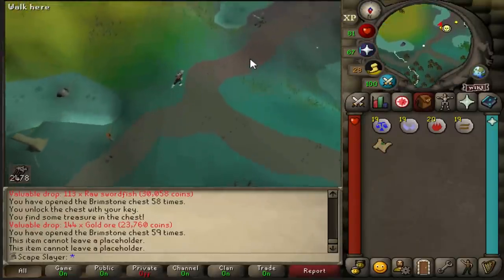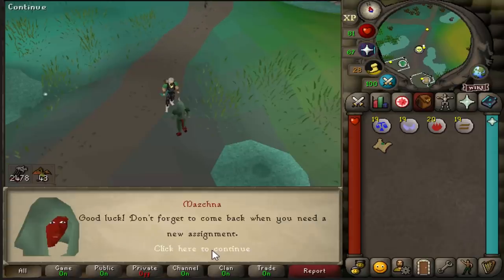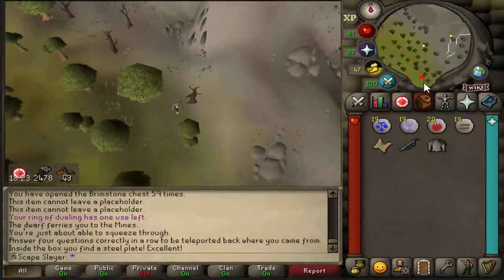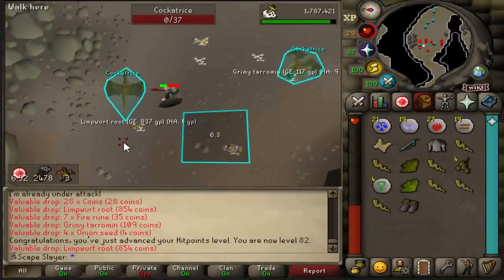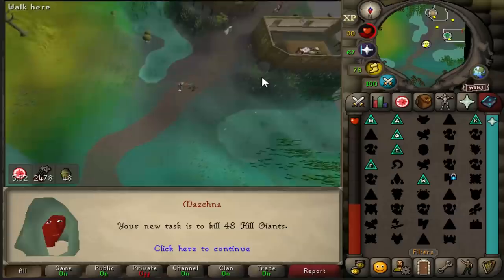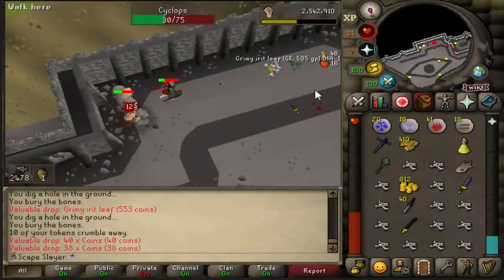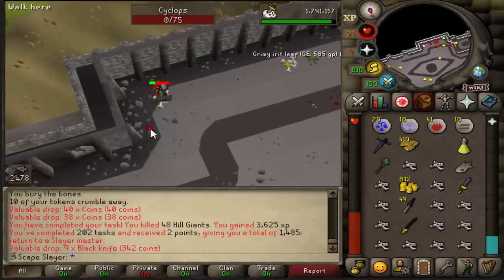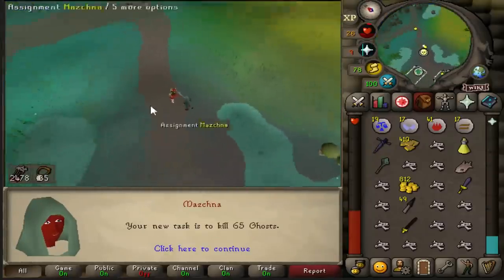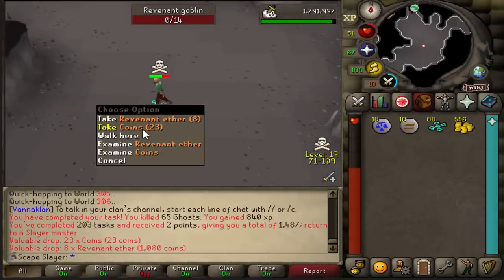It is time to continue our defender grind, but for this we need a hill giant task. We got cockatrice instead, which isn't bad so I'll do it. We just got level 82 hit points. That is the last cockatrice — time for a new task. We got the hill giants already! It is very painful when you do an entire task and don't get a defender. This is the last kill — no, we didn't get anything, that sucks. We get more ghosts, which means we can kill more revenants. Final kill of the ghost task — it wasn't spectacular but it's a quick task.